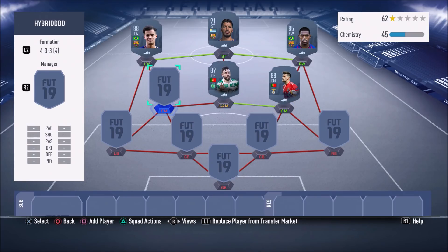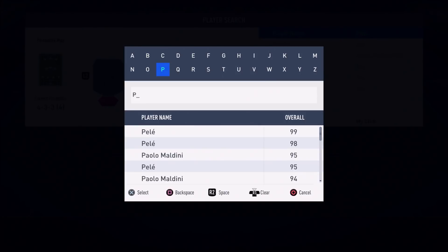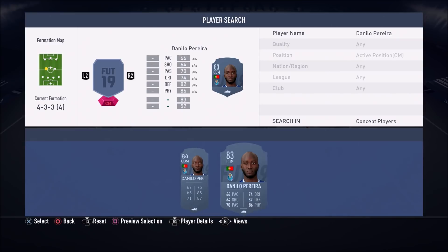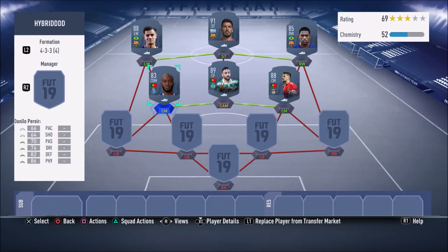In the left centre mid we have the stud of this team — the Porto man himself, Danilo Pereira. This guy is really underrated. I think maybe because his league isn't the most popular, people don't use him a lot, but Danilo Pereira is an absolute beast: 89 strength, 83 stamina, 85 aggression, 84 interceptions, 84 stand tackle. I suggest you guys give this guy a go.